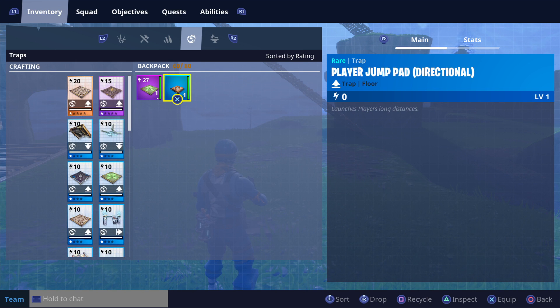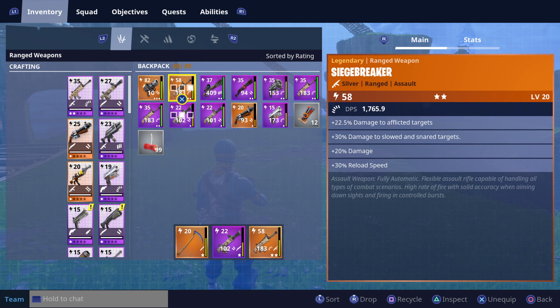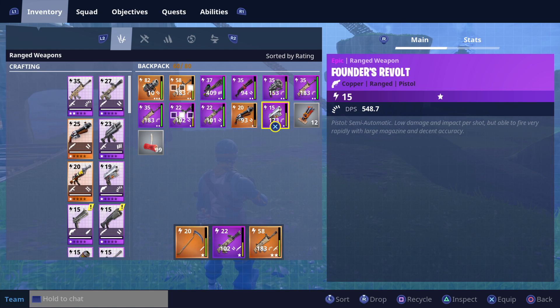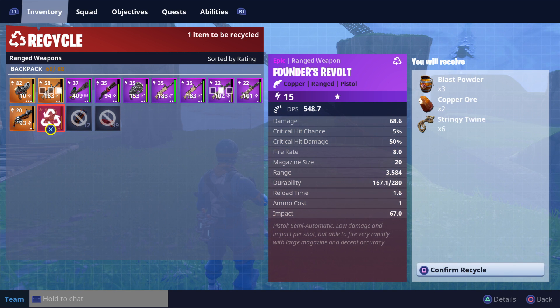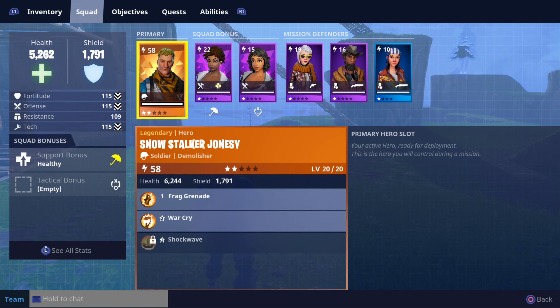You can actually recycle and get stuff back. Let's find a gun — take this one right here. You press square on it and it'll come up to this screen. You can do multiple recycles at a time. Click X on it and you can see over here to the right what you're getting out of it. Then hold square and it recycles it, press X and you're done. That's how you delete stuff out of your inventory while still getting stuff for doing it.